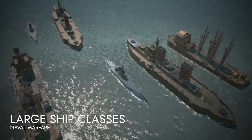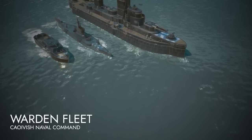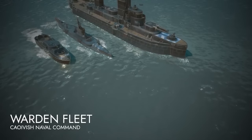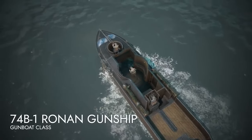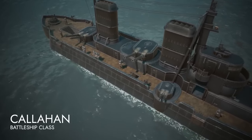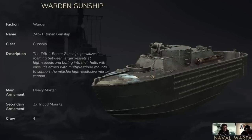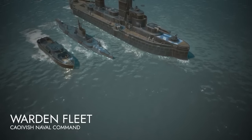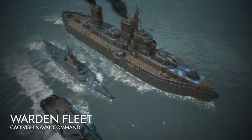Let's get started with the different ships. We've got three new ships for the colonials and three new ships for the wardens, plus a few neutral ships as well. Starting with the warden ships: they have a gunboat, a battleship, and a submarine. As somebody who doesn't really play warden, I don't have too much opinion on their gunboat. The battleship looks pretty cool, and I think the gunboats and battleships are pretty equal when it comes to the colonial counterparts.